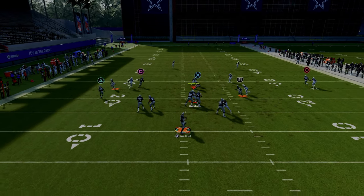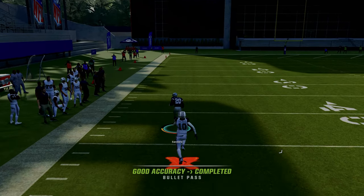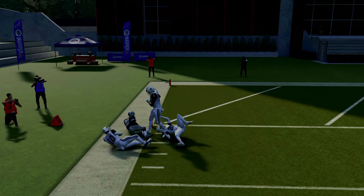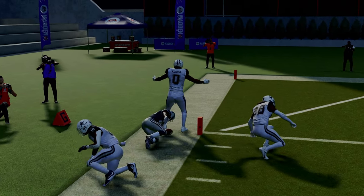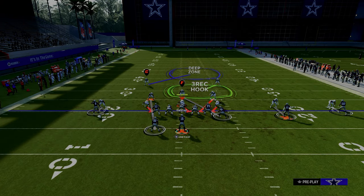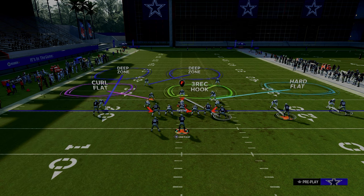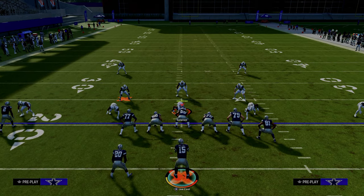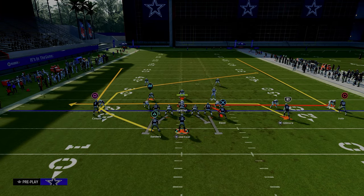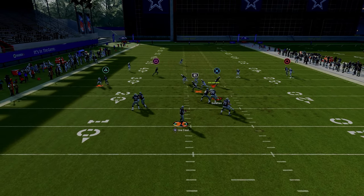If we get this man-to-man coverage, man coverage absolutely cannot handle running back wheel routes this year. That is the whole purpose of putting this running back on a wheel route — it will absolutely destroy man coverage consistently, and it will really open up a lot for your offense. For them to stop that, they're typically going to walk into an adjustment, as you see on your screen, where they're starting to utilize things like curl flat zones that can match to it. It's very difficult, or they're going to have to have safety help of some type, which then limits what they can do elsewhere.